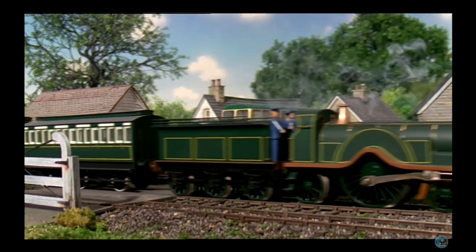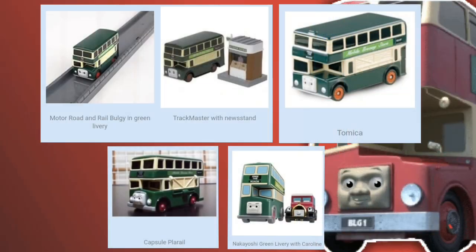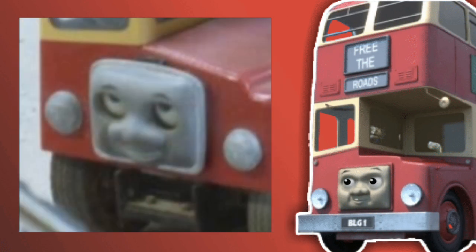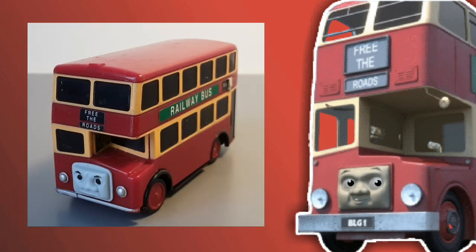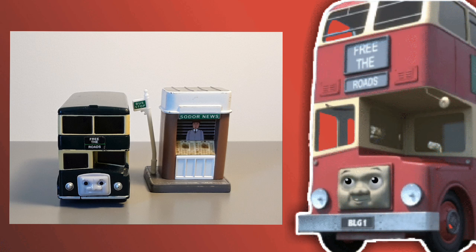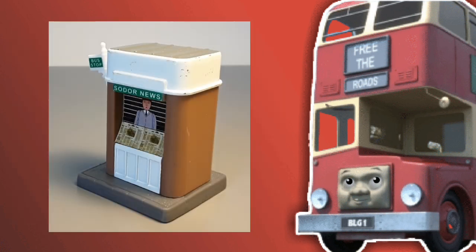We all know the true reason why they did this - toys. His model is currently at Drayton Manor. In 1995, he got a very nice-looking Tomy model when he was still red. Then when Hit made him green, he got a green model in Tomy, and later on he got another model in the Hit toy era, along with a nice-looking accessory.